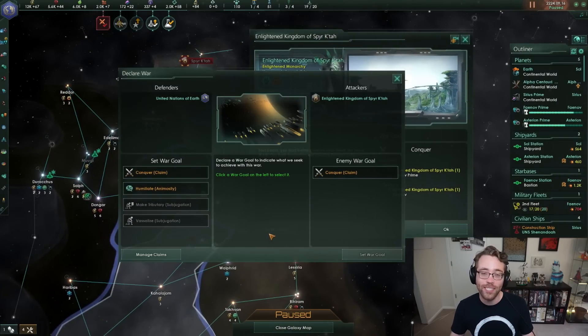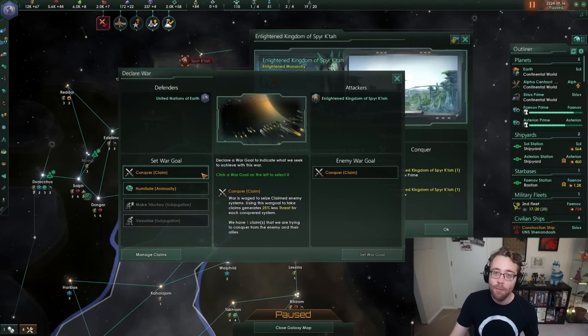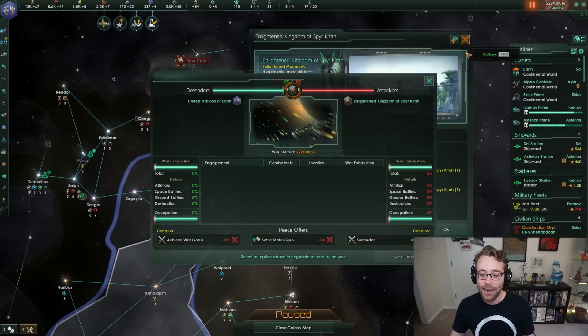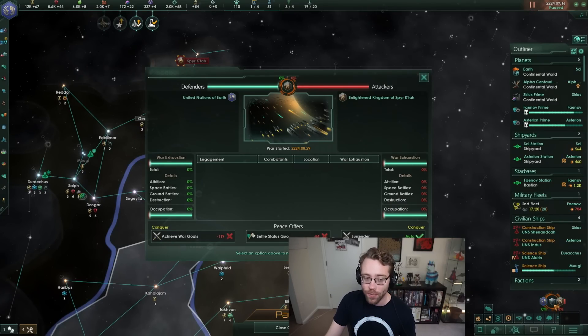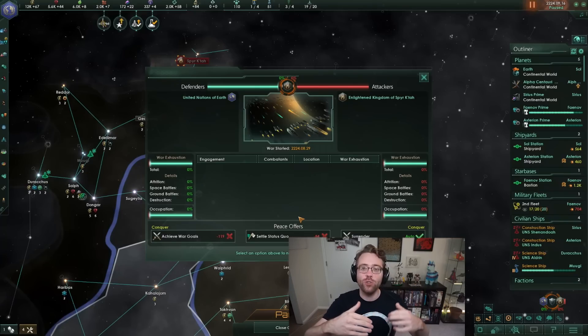Now that our claims are made, if we go back to set war goal, because we have claims, instead of just humiliating the Spirit Katah, we can choose the conquer option. You can only get systems you have claims on if you choose the conquer war goal - keep that in mind whether you're declaring war or having war declared on you. This brings up a war progress panel in the bottom right corner showing all details: space battles, who won, attrition to systems and planets, and who's winning.